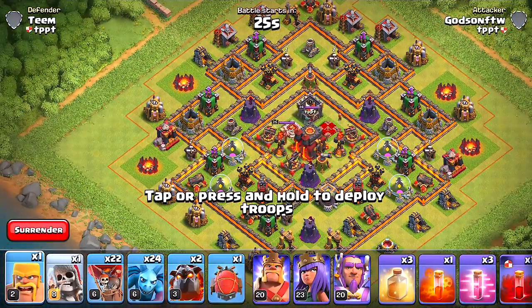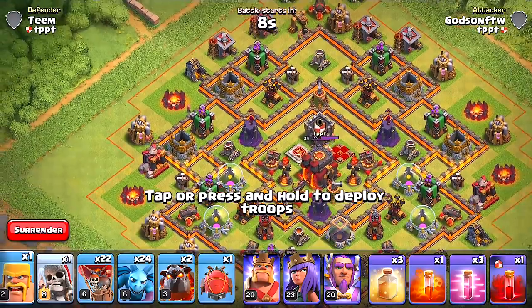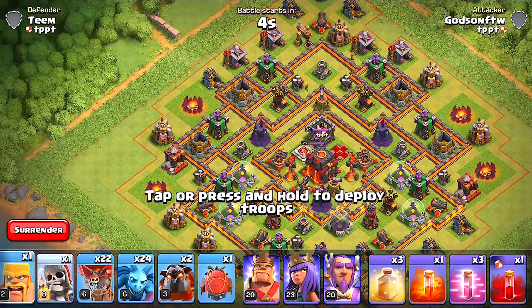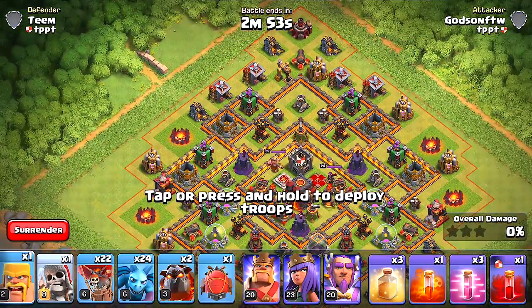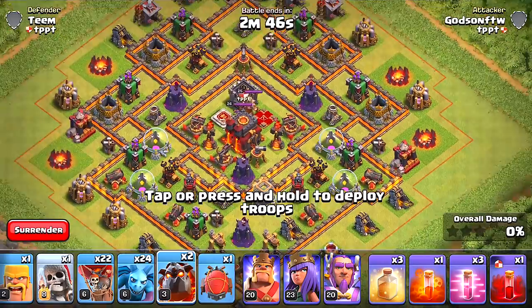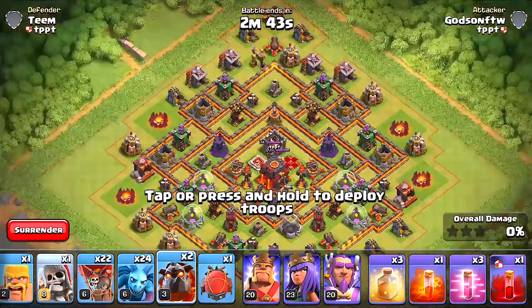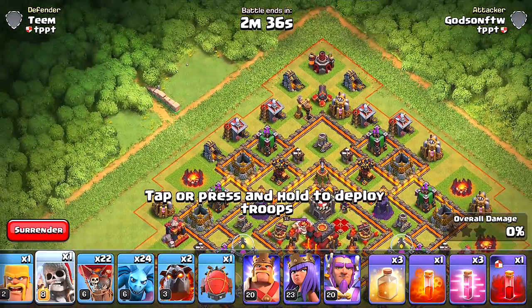Our troops are ready to go. For the air attack I'm using heal spells and skeleton spells — just a few to try out and see if this is viable. For the ground attack I'm going to be using Hog Riders. I could use heal spells for the balloons — it's not the best choice but I'll use them to keep things the same. We have our Lava Union attack: minions, balloons, and Lava Hound. Hopefully my heroes will get down there and take out that Town Hall. The Giant Skeleton is joining us and kicking things off.